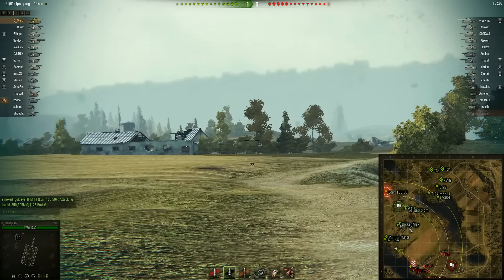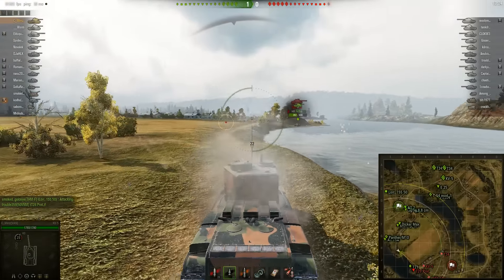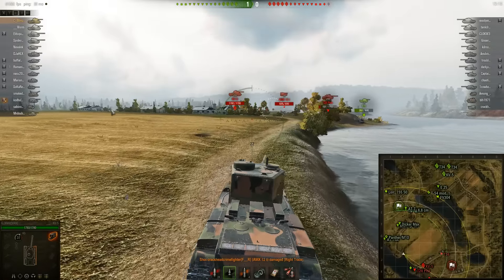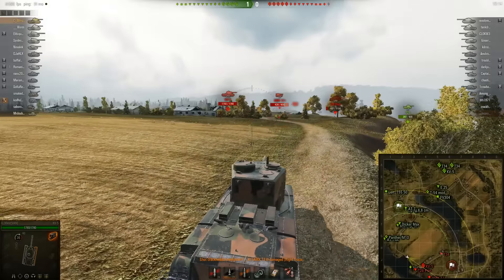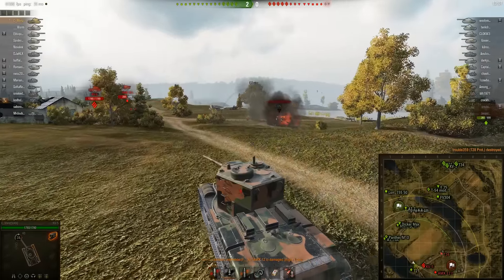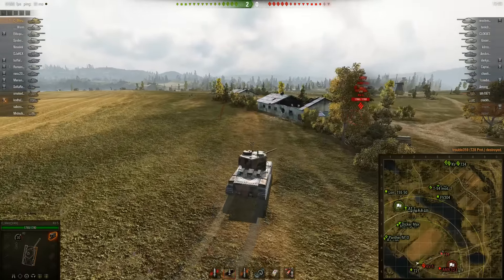Once this prototype is down at low HP, I'm like, what the hell, I'm going to push across here. There's a KV-5 and a T-34 back here. The T-34 might be able to damage me, but otherwise all these guys I'm not too worried about. Mainly it's just getting this prototype out, which fortunately worked out pretty well here. I didn't need APCR, but it definitely helped a little bit.